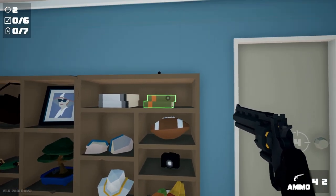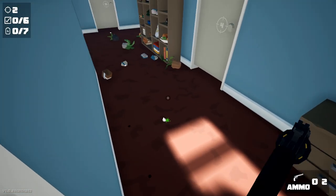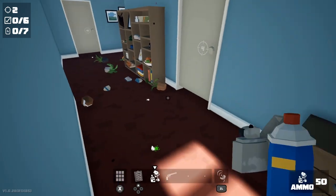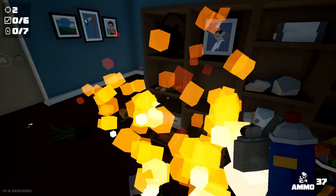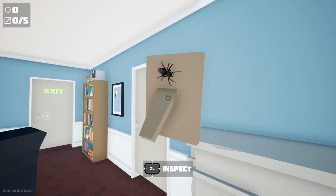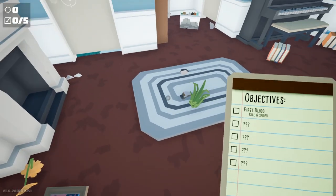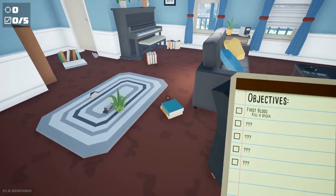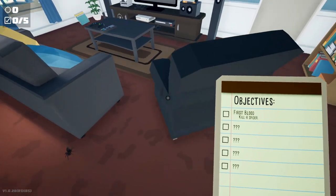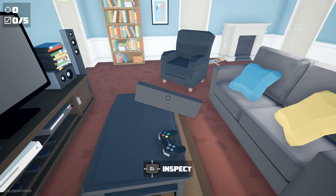The idea of going around a house and completely obliterating everything as you're simply looking for a spider is a very funny idea. There are definitely moments where you've picked up items — you're able to spin them in your hand — and at the last moment you realize the item you're holding, which might be a pillow or a book, actually has a spider hiding on it. You hear it, you scream, you throw it against the wall, and then you have to take out a frying pan, a gun, or a shotgun.